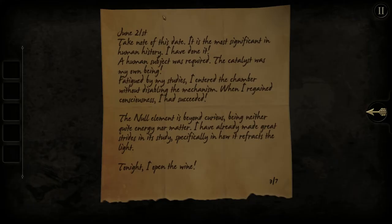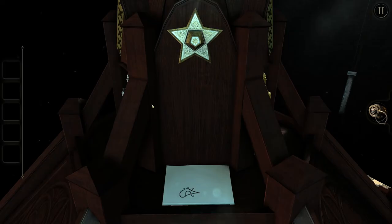A third diary entry: 'June 21st — take note of this date. It is the most significant in human history. I've done it. A human subject was required. The catalyst was my own being. Fatigued by my studies, I entered the chamber without disabling the mechanism. When I regained consciousness, I had succeeded. The null element is beyond curious, being neither quite energy nor matter. I have already made great strides in its study, specifically in how it refracts the light. Tonight, I open the wine.' That's got to be related to my lens — I'm seeing strange things through the lens because of the null element refracting light.